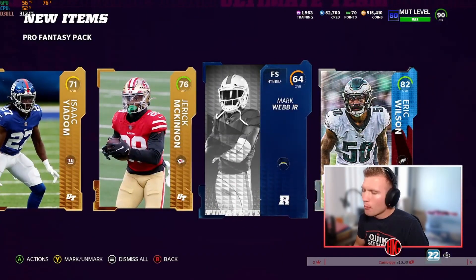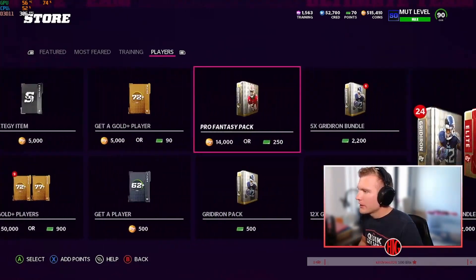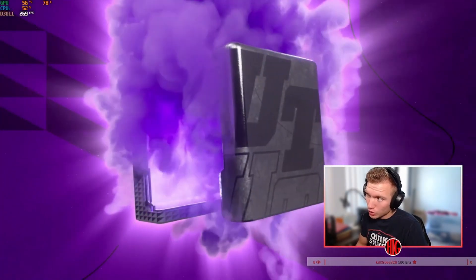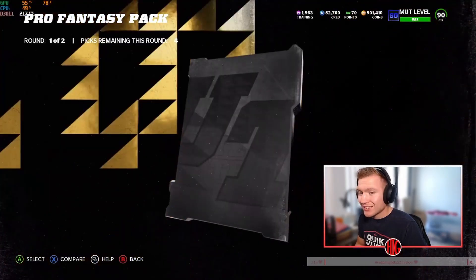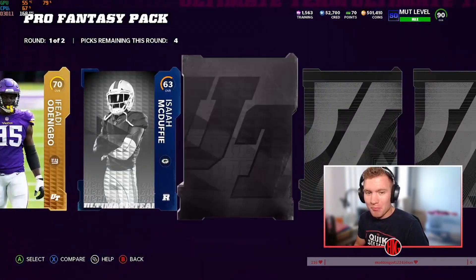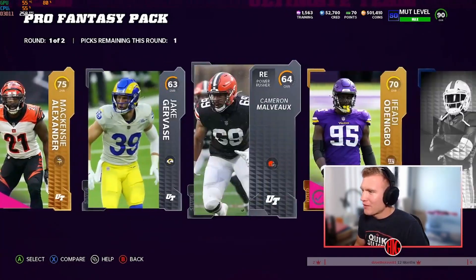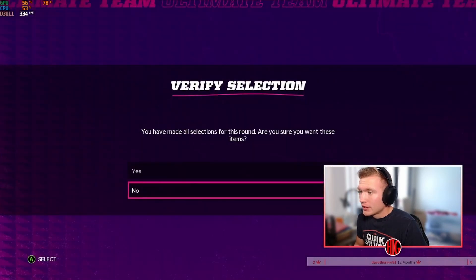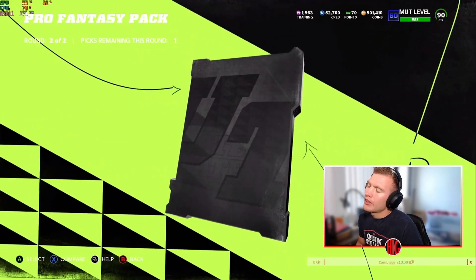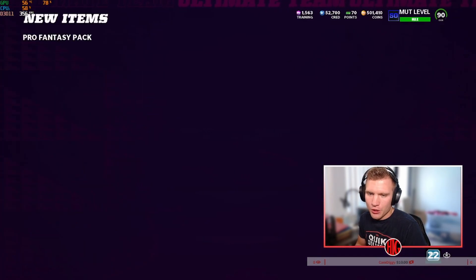These packs are not doing so hot. We'll rip one more of these and then we'll get into the Get-a-Golds. This pack opening is kind of bad so far, but we still got these Get-a-Golds so can't knock those. This is why I don't open packs with coins, but it's fun sometimes to try and chase these cards. I know it's not the smartest thing ever but whatever — sometimes it's fun. Give me an elite 86 at least. 80 Trade Flowers — okay.